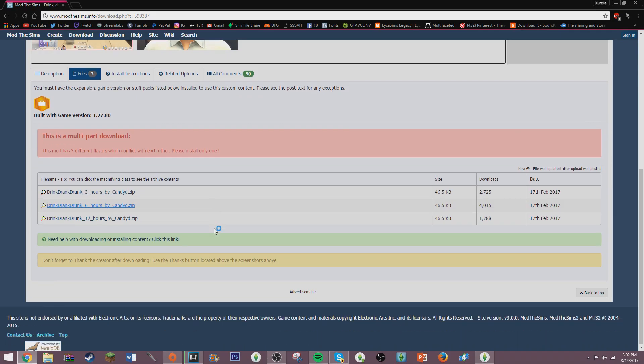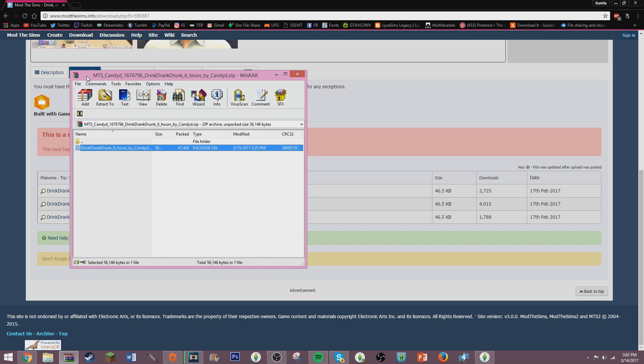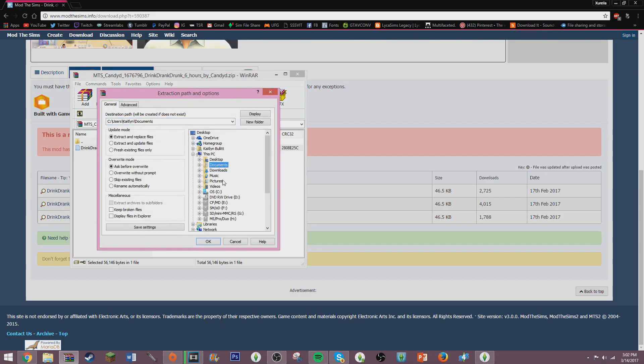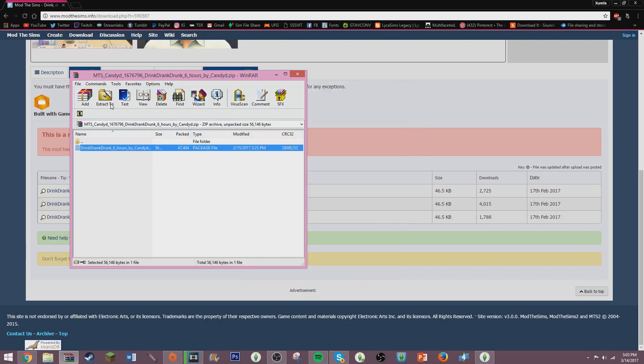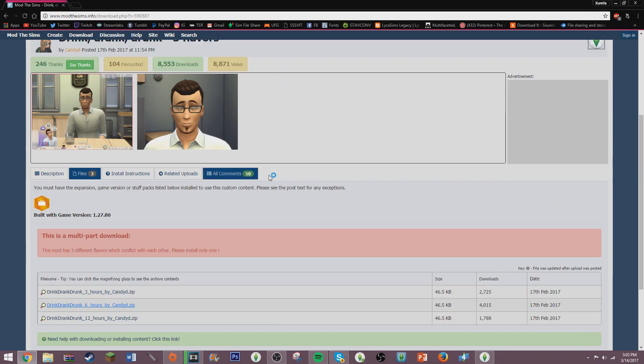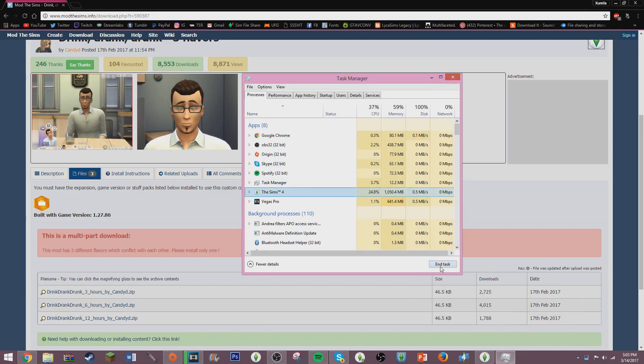I'm going to show you guys how to install it. Click the file and make sure you have WinRAR or 7-Zip to open it — I'll leave links below. Go to extract to, then Documents, Electronic Arts, The Sims 4, Mods, and put it in your actual mods folder. I actually have the game running right now but I just put it in and we're going to go into the game and see how this works.